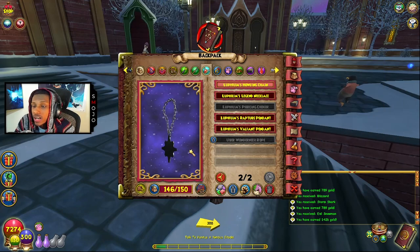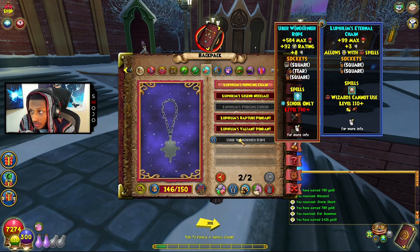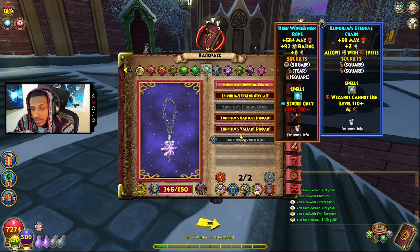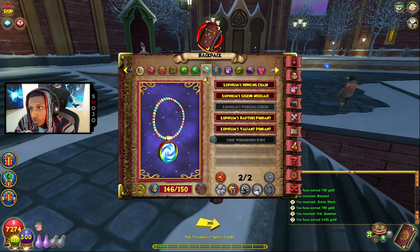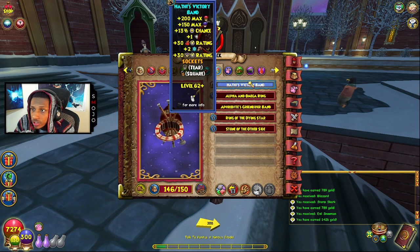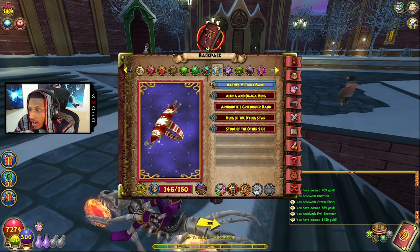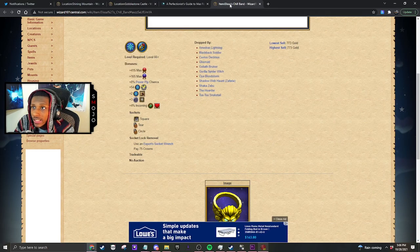I don't actually recommend this chain — I'm rocking it because I'm level 130. If you are level 140, you can get the better amulet which gives five percent more resist. If you're 140, definitely rock the uber ring and get the Caramel amulet — everyone knows where to get that from. For my ring, I'm rocking the Hathi's Victory Band, but I'd actually recommend the three percent universal ring — the Eliz Chill Band.